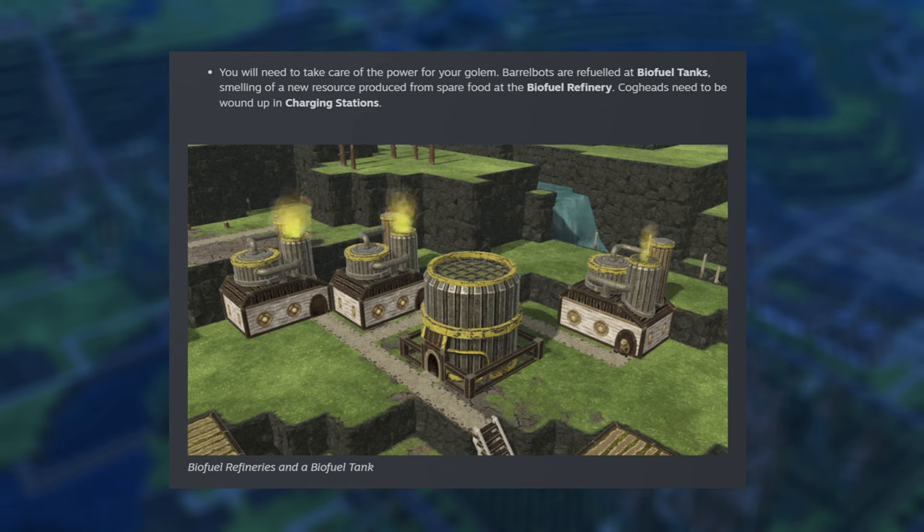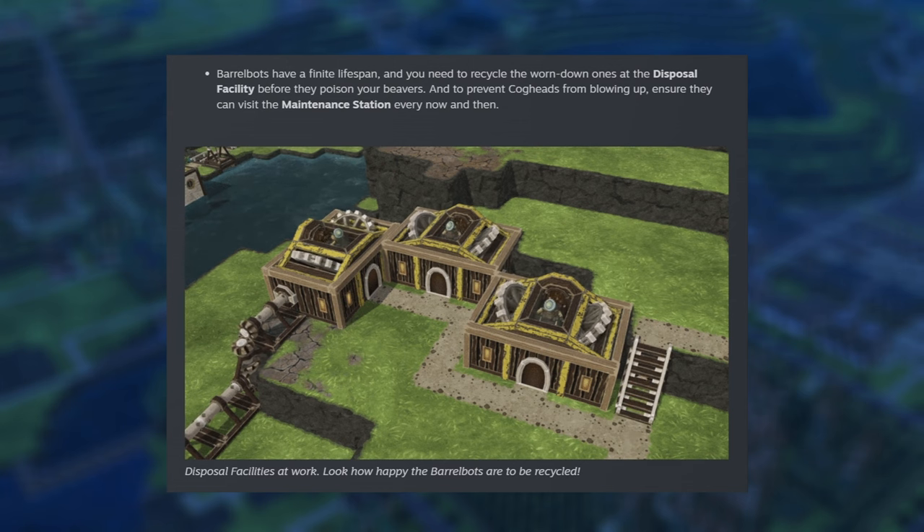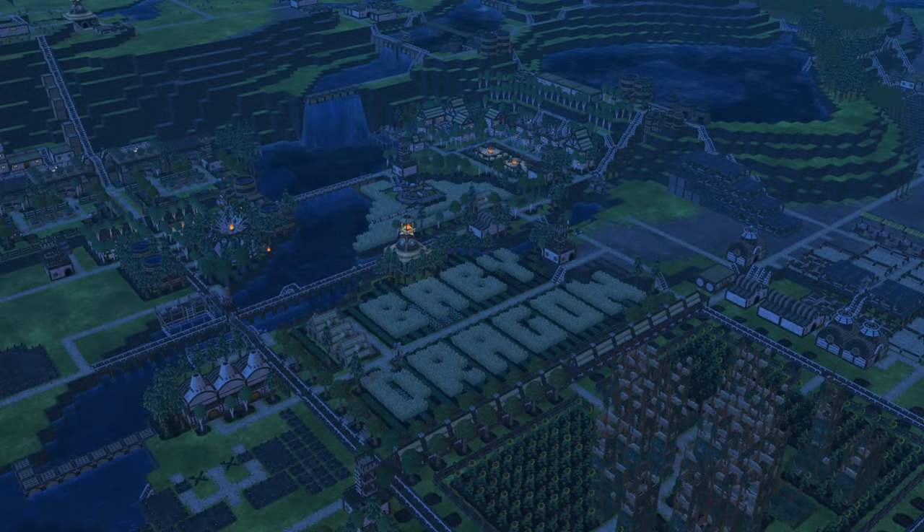If you don't provide the maintenance they need, they can break down and cause bigger disasters. They do take some fuel and have charging stations, which makes sense. They also don't have an infinite lifespan — just to reduce over-reliance on them. There is a disposal facility so we can recycle worn-down columns, and a maintenance station as well.